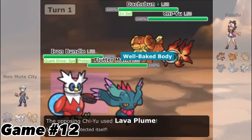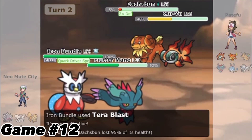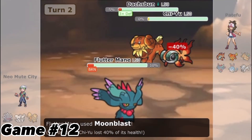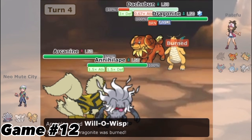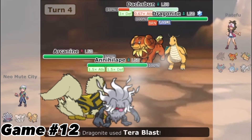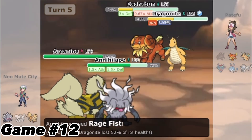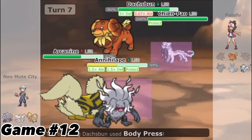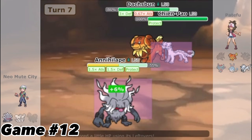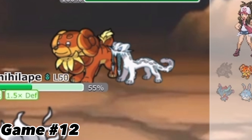Game 12, this team starts out with Scarf Chi-Yu spamming Lava Plume. I'd Terastallize to take advantage of Beads of Ruin but I wasn't able to take the dog out. Flutter Mane takes out Chi-Yu but got burned prior, which isn't optimal. I'm able to burn the Dragonite but the other one ends up having Wish, which is bad. I E-Speed into my Annihilape slot thinking Rage Fist would be boosted but it had to be vulnerable damage. Eventually Chien-Pao comes in and Arcanine goes down. Because I'm at plus one in attack and defense I'm able to hit Chien-Pao super effectively with Drain Punch, get the healing, and beat it into Body Press — but we shouldn't win this game. Nope.